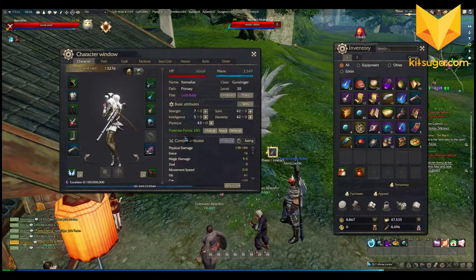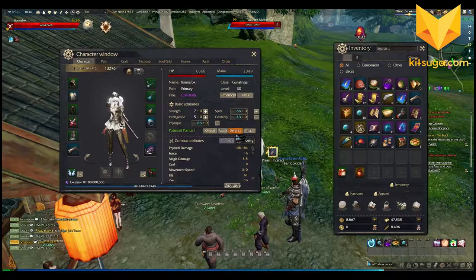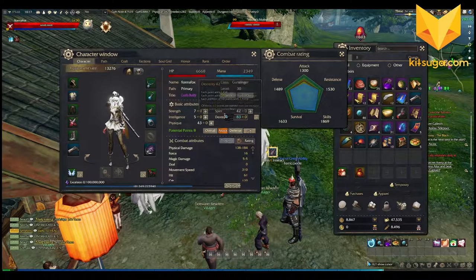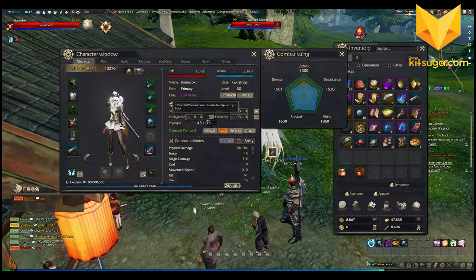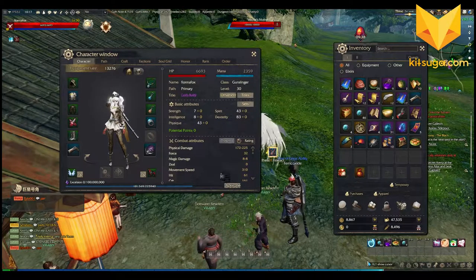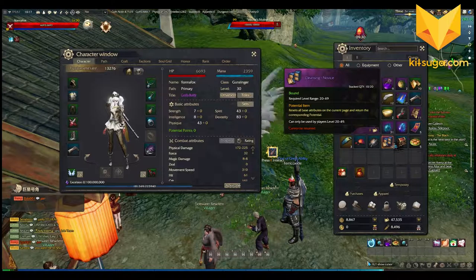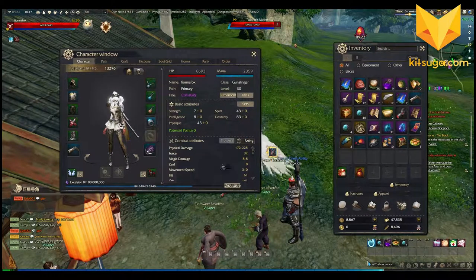We have a one-star fortune egg which we can open to find a fortune eggshell and a fortune egg ticket. After every level-up you get basic attribute points to distribute. You can put them into attack, defense, or other stats. I don't really know what I'm doing with this character — I'll put some into attack for now, a few into other things. I had been focusing on dexterity mostly because it adds crit and physical damage.